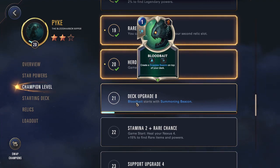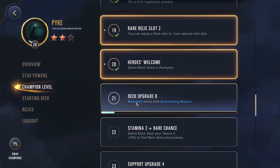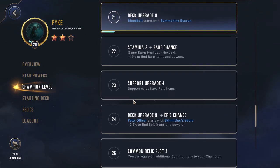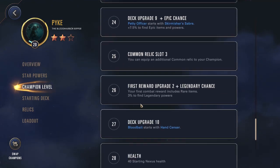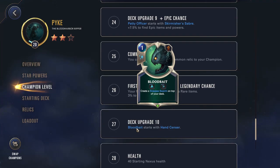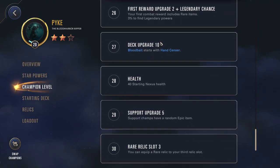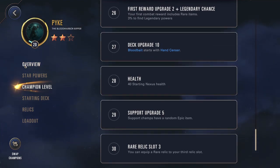At level 21 you're going to get Bloodbait gets a Summoning Beacon so you summon a random follower — not bad. Petty Officer gets Skirmisher's Saber, so Challenger — also decent. Bloodbait gets Hand Sensor so you're going to buff up your Snapjaw Swarm by +1/+1 — pretty good. Anything buffing the top of your deck is pretty good for Pike because you're trying to manually put cards on top of your deck.